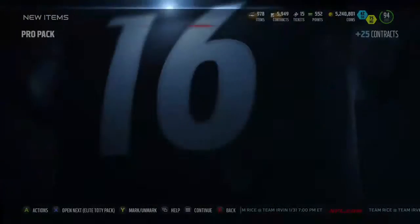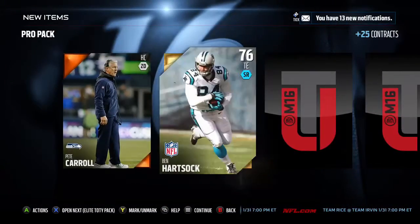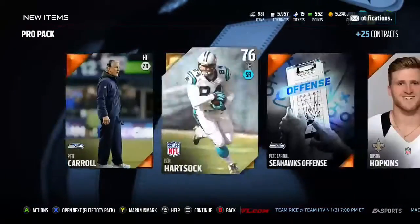Alright, next pack - pro pack. Give me some red paint. We already got a Hart sock - he was a great fullback in the beginning of MUTT.